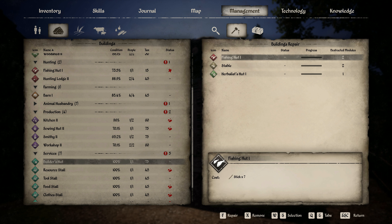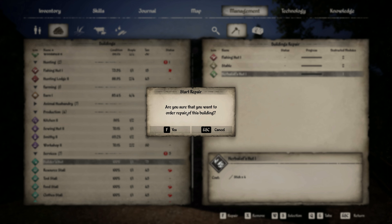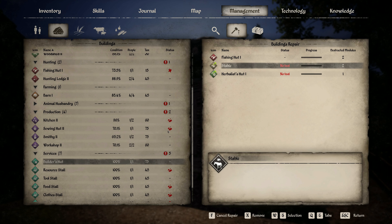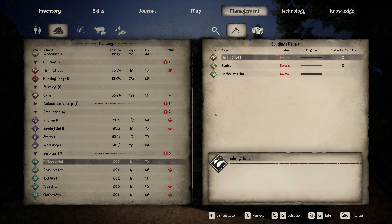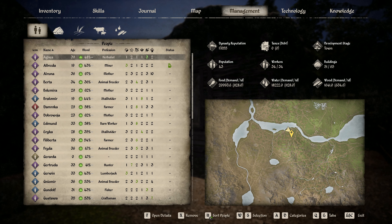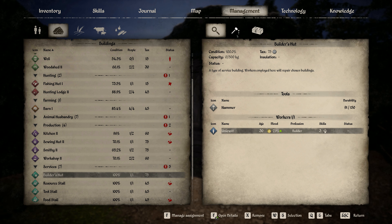Instead of me going around and fixing the buildings myself, I'm going to have to come into here and actually tell him which ones to fix, which seems kind of weird. So I tell him to fix the herbalist for example - 'are you sure you want to order a repair?' Yeah, it's broken. Why not just fix all of them? Is he then going to come back outside?